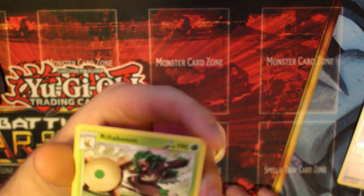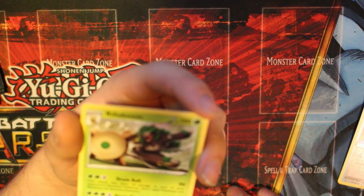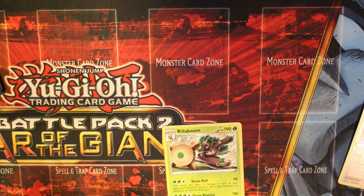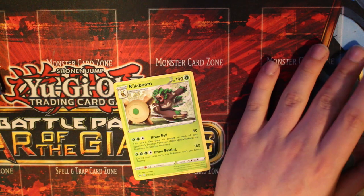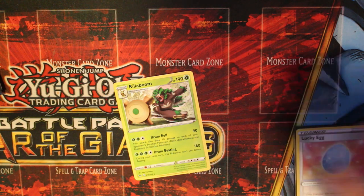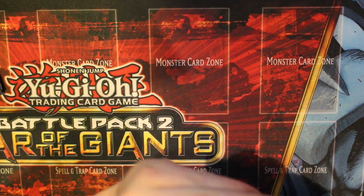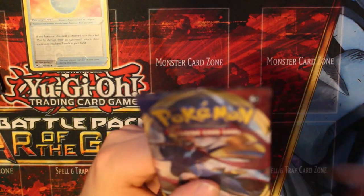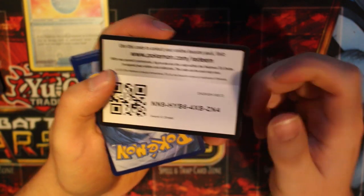I have a Rillaboom here. I started with the monkey because it looked the cutest - Grookey, that was it! I actually enjoyed Sword and Shield but from Black and White onwards I don't remember most of the names. We've had better first packs. Since I have Shield, I'm going to save that for last and do the Sword pack next.